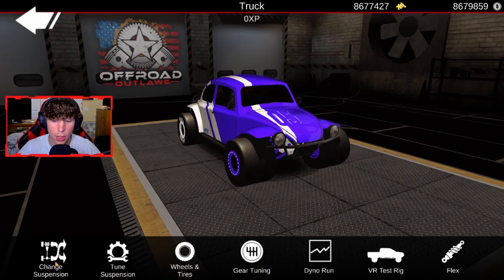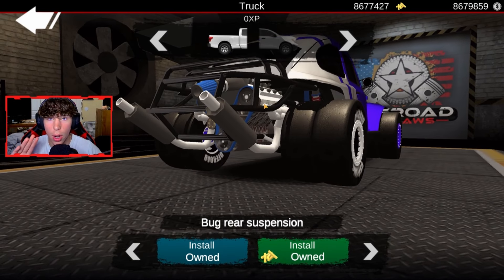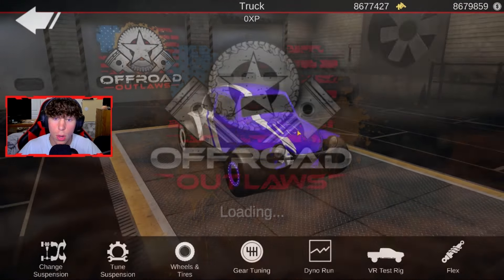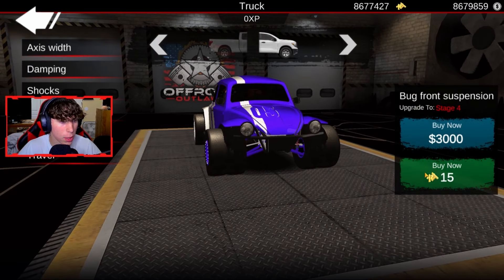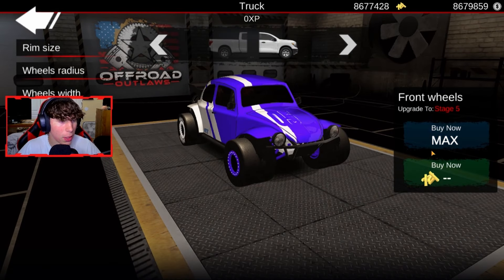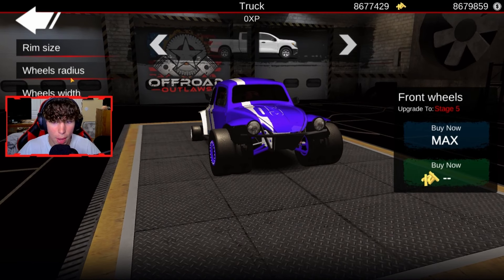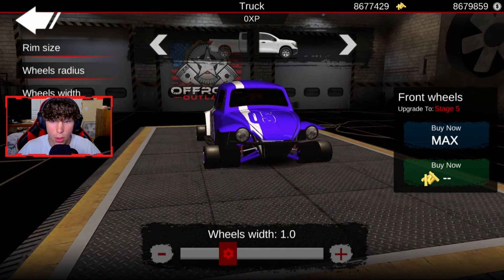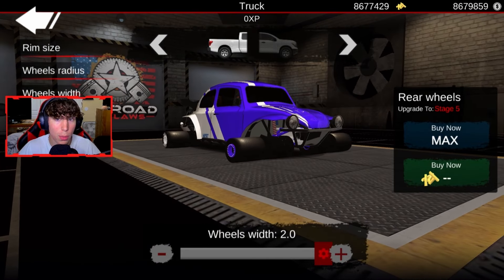Now we're going to go into Tuning and we're going to go into Change Suspension. We can't really do it for this one, but normally if you are on any other car, you're going to want to equip the pro heavy suspension and then tune suspension. We're going to go ahead and upgrade this all the way. Before we go into suspension, we have to go into Wheels and Tires and upgrade them all the way as well. Then we are going to want to downgrade the wheel radius for the front and the back all the way to 0.5, and then the wheel width we are going to want all the way out. It'll look kind of funny, but we want it all the way out — otherwise it won't be able to reach such top speeds because it'll just slide all over the place and probably go off the track.